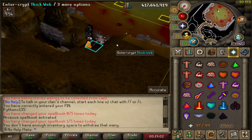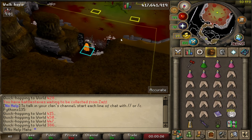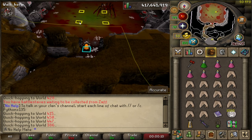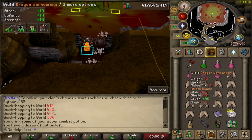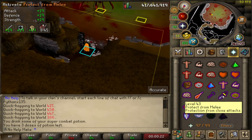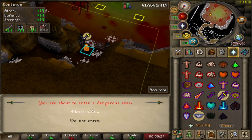There's already someone in here so I'm going to hop worlds. After hopping like five or six worlds, we finally got a free world. You can set up tile markers and make sure you stay in those squares as much as possible. Start by drinking a Super Combat Potion, get the Dragon Warhammer ready to spec, put on Protect from Melee, and then Piety, and enter the room.